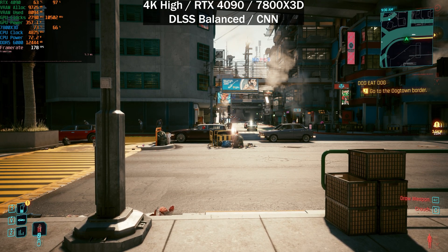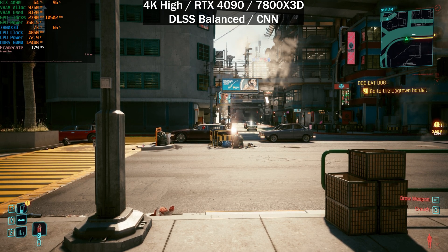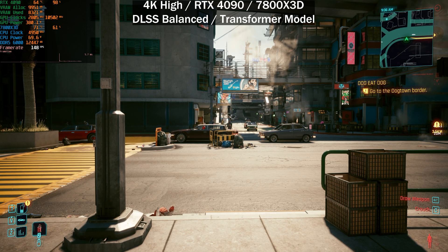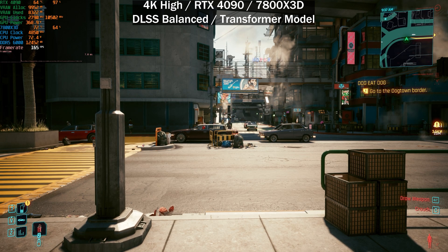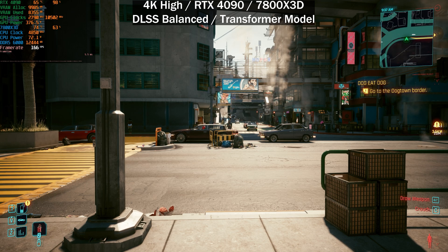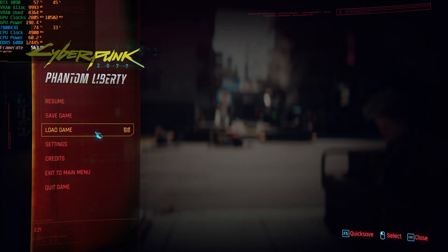With DLSS balanced on the CNN model, we're getting 178–180 frames per second. Switching to the transformer model brings us down to around 165 frames per second — still a slight decrease in performance, but this was expected. A lot of people were claiming around a 5% performance reduction.